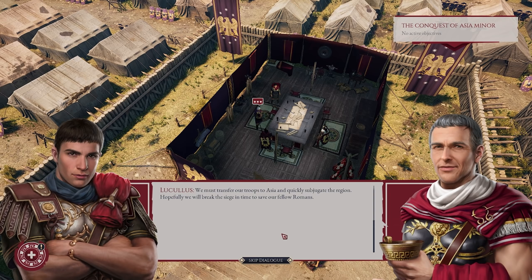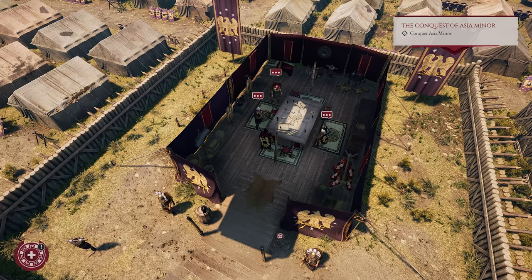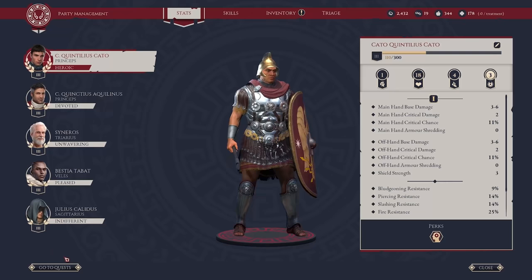When do we leave? Make your preparations — we leave at dawn's first light. Awesome. So now this is where the demo ended. From this point on I am going in absolutely blind, so I am very much looking forward to that. Let's do a little bit of party management — we still haven't leveled up. We are actually quite a ways off leveling up, but that is absolutely fine.